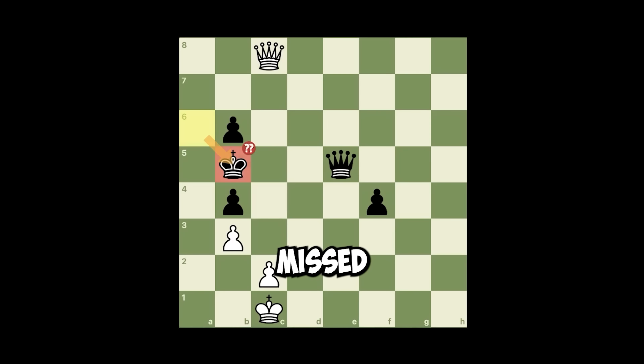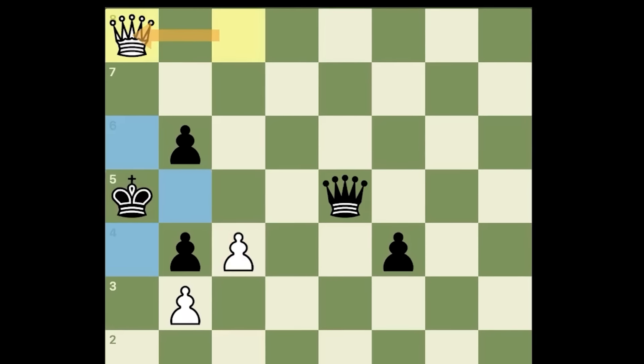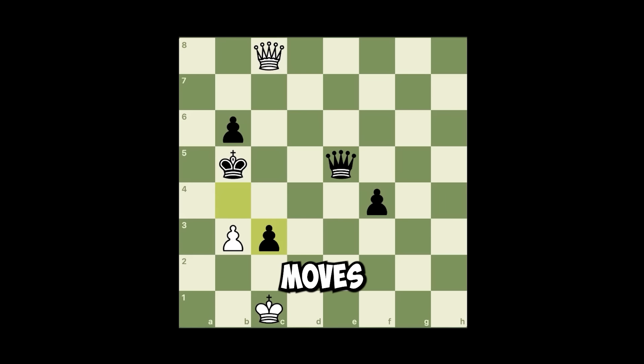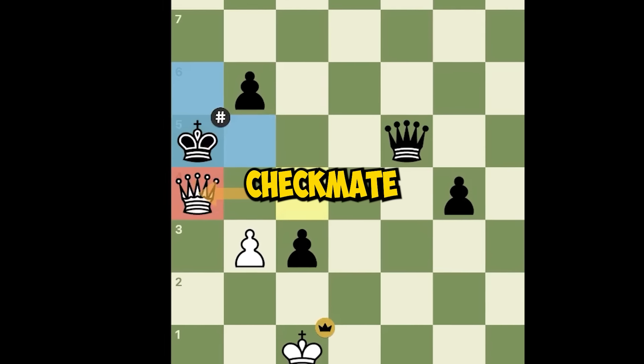Instead, what the grandmaster missed is pawn to c4 check. If you play king here, queen a8 is checkmate. But the one I really like is if you take en passant — we're not greedy so we don't capture back. We checkmate in two moves instead: queen c4 check, king here is the only move, and queen a4 checkmate.